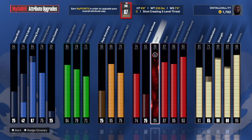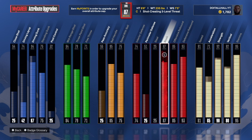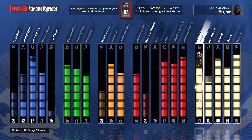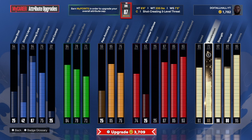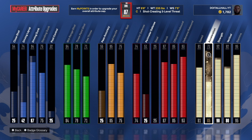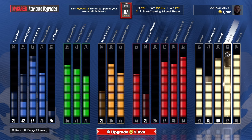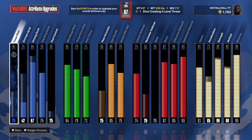87 block — we still get Gold Chase Down Artist and Silver Anchor, so we're good. We got great rebounding on this build. I really love that we got Gold Rebound Chaser and Hall of Fame Box Out. We got 81 speed — no center can keep up with this build. Acceleration is at 71; I had it down at first and my dribble moves weren't as good, so I took that up. We could get strength to 92 to get Gold Bulldozer, and we'll get the vertical once we get driving dunk to 94. That's the build — screenshot this and you're good to go. Make sure you watch to the end to see the gameplay.